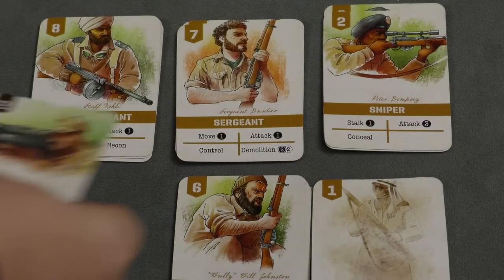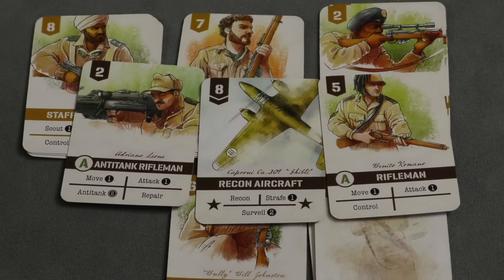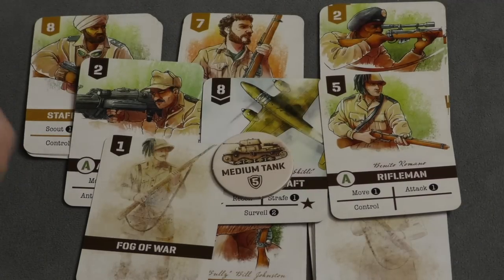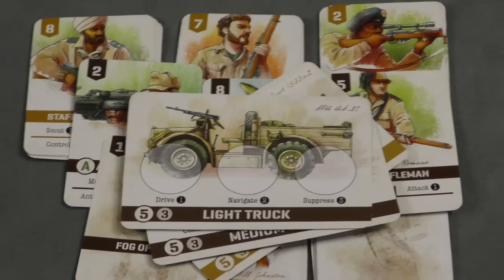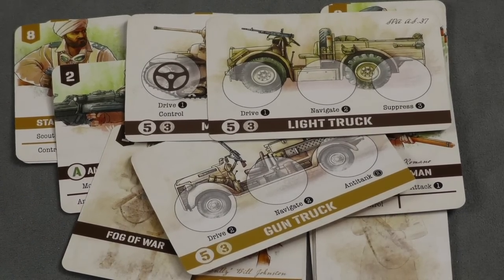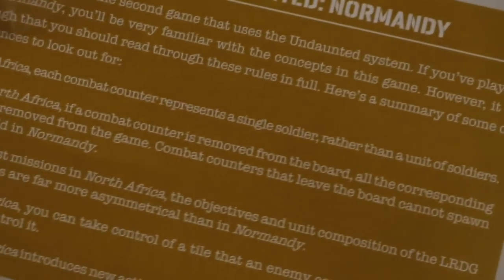The artwork for the game is really good. I really like the different characters and how they look — just some neat visual effects on these characters. The fog of war tokens are nice. The vehicle cards are really clear. The sides are very asymmetrical — there's only one tank and the Italians have it — but you get used to how each vehicle works. The rulebooks are written really well, and the scenario book tells you the main differences from Undaunted Normandy if you've already played that.